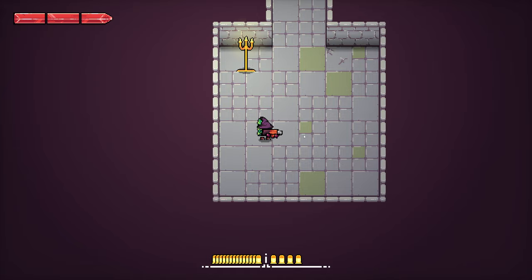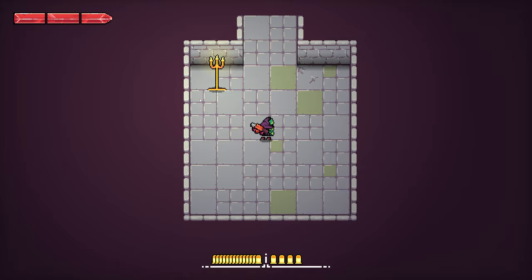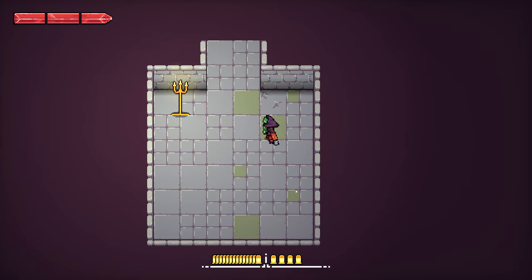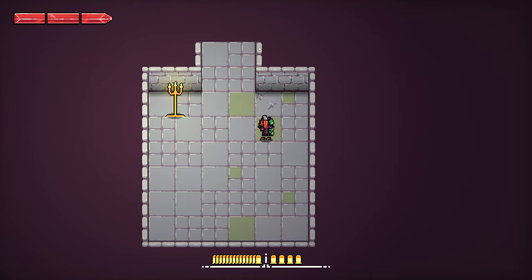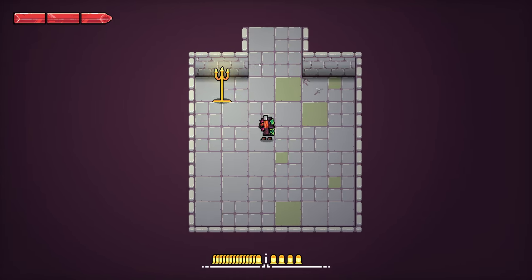I'm going to talk about the art a little bit first. You'll notice a greatly improved tileset — we've got a couple of different variations on the tile with a little bit of color. I've also improved the wall texture by making the tops of them look like bricks, which I think looks a lot better.